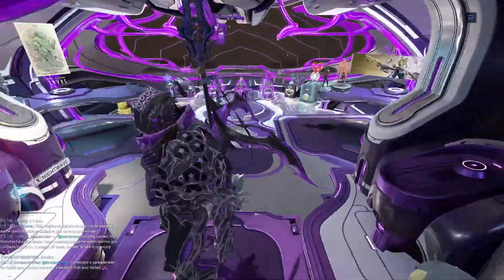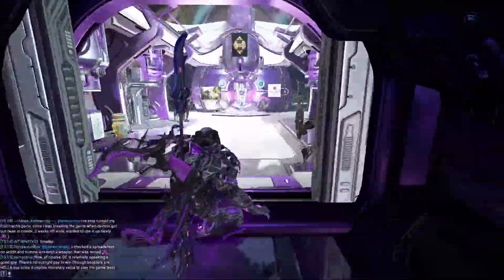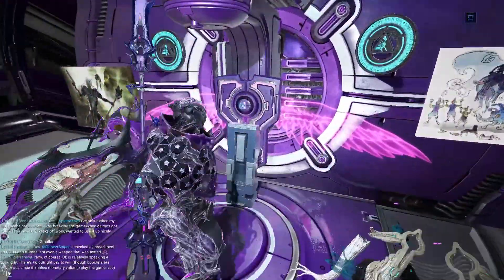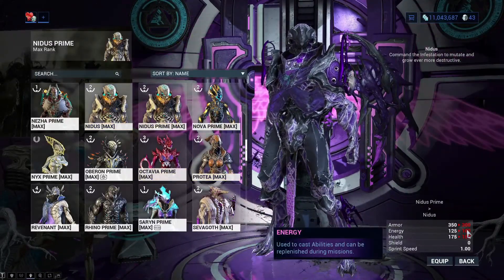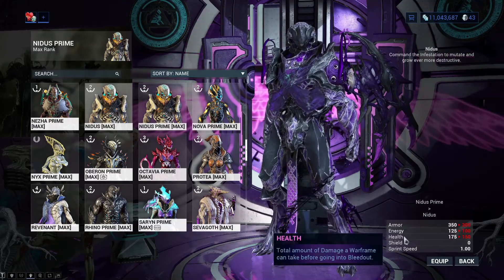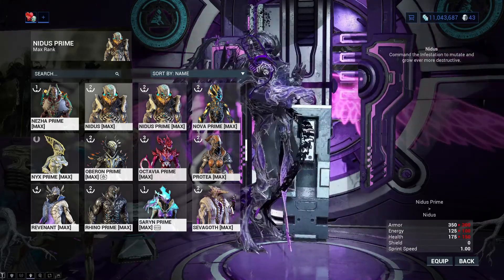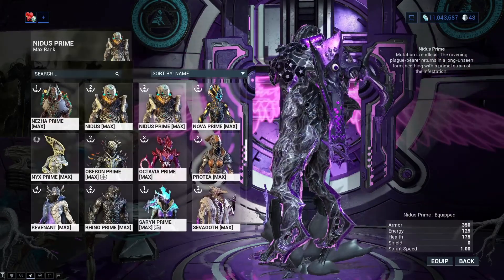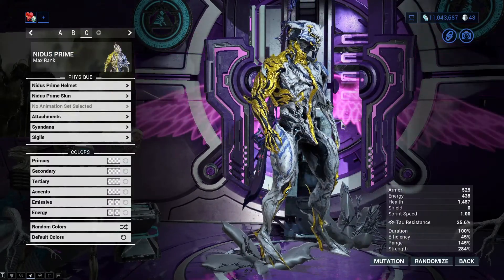So, explaining what Warframe and Weapon Prime Parts and Prime Warframes are: Prime Weapons and Warframes are better variants than their normal counterparts. Take Nidus Prime, for example, compared to the ordinary Nidus — the Armor Values, Energy, and Health are different. So, 25 more Health, 25 more Energy, and 50 more Armor on Prime Nidus instead of the normal Nidus Warframe. Of course, they look different as well. If I go to appearance, this is what Nidus Prime looks like by default.